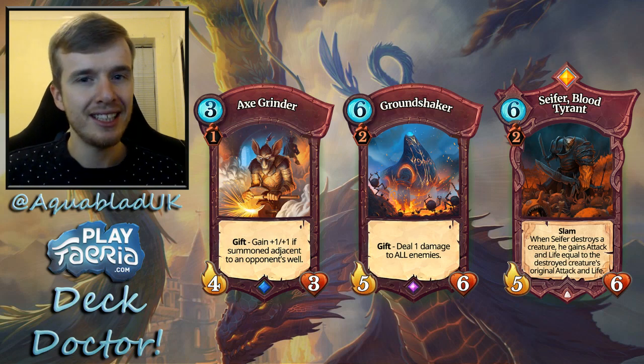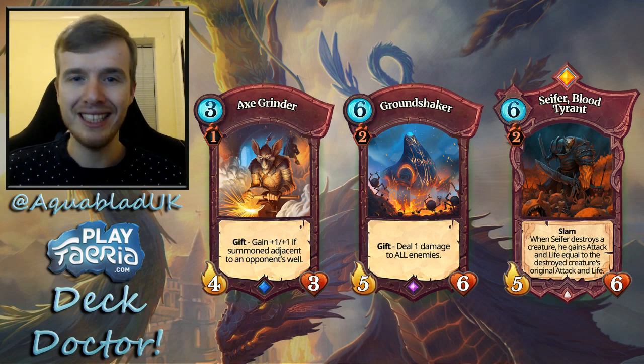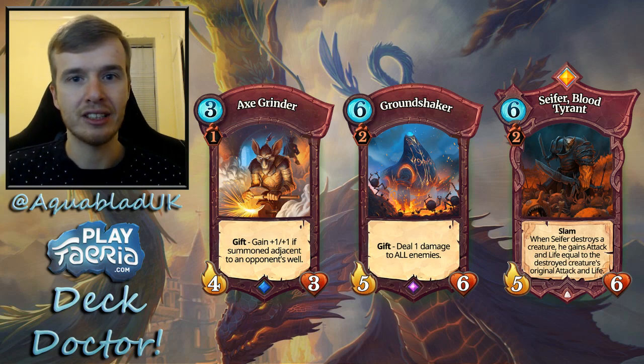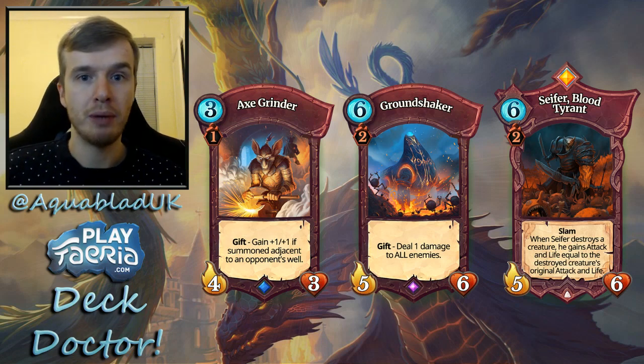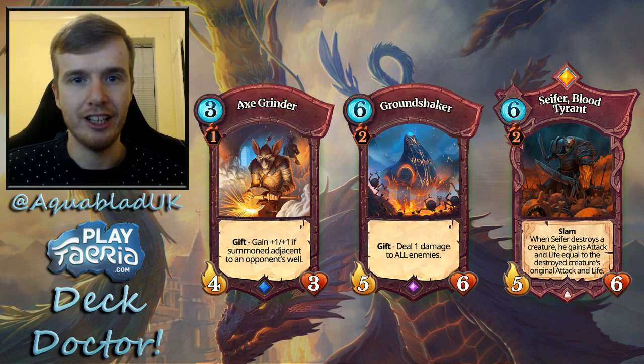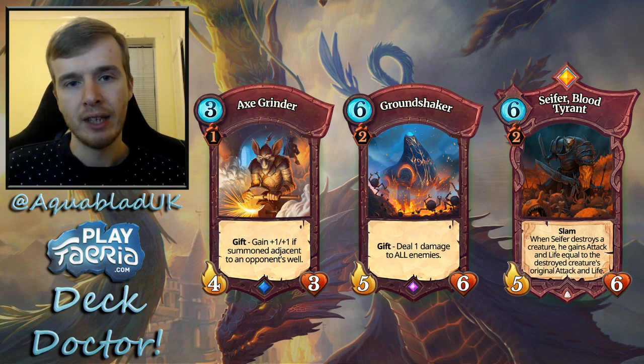Next we have Cypher, who got buffed with the ten new cards and received the Slam mechanic. One of the great things about Cypher in this deck is the high mobility — you can utilize Cypher's Slam a lot more easily than in any standard red deck. The deck packs Triton's Banquet, giving Cypher Jump, and Silent Horse Master, allowing it to Dash up the field and take care of creatures. Cypher has tremendous potential here.